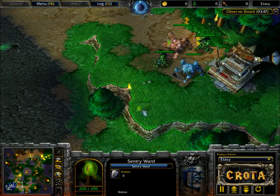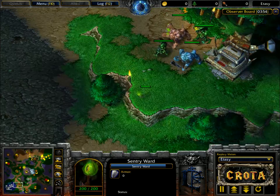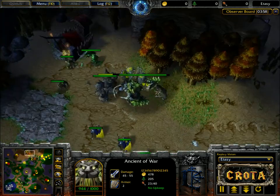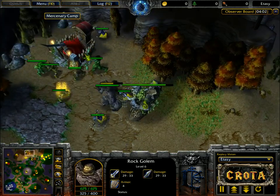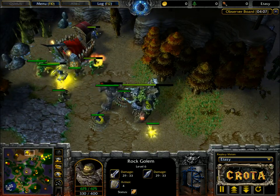Interestingly, placing a Sentry Ward on the high ground here will allow him to see when his opponent is ever trying to move out. Ancient of War off to the north is going to be absorbing a bit of damage. There are a couple of ensnares. A Forest Troll High Priest and a Forest Troll Berserker joining in on that fight.